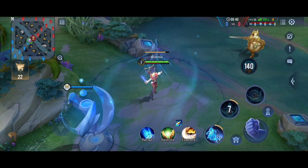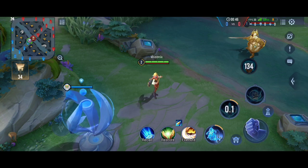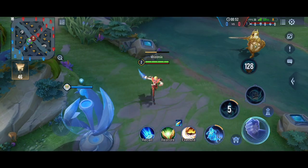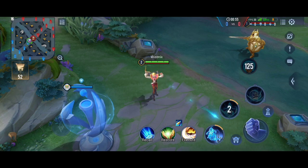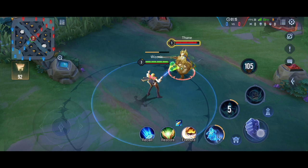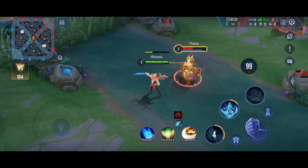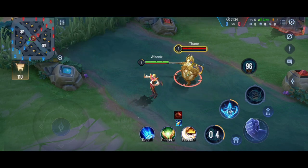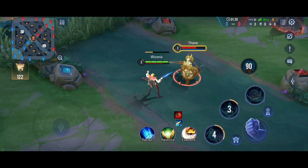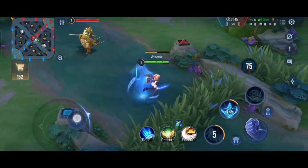Pain has ranged auto attacks, but when he uses an ability his auto attacks deal more damage and turn to melee form. If I'm using auto attacks normally they are ranged, but after using an ability his baton starts glowing and normal attacks become melee and deal more damage. Also, the very first normal attack after using an ability teleports him behind an enemy, dealing 1.75 times the damage of normal attacks and hitting all enemies in the path. This ability is what makes Pain a one-shot, one-kill hero from mid game through late game.